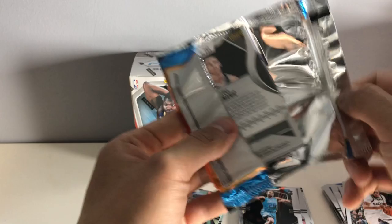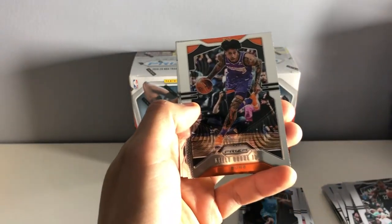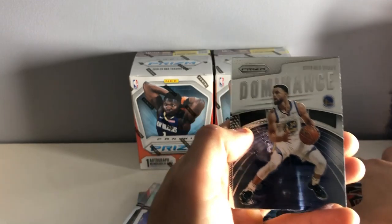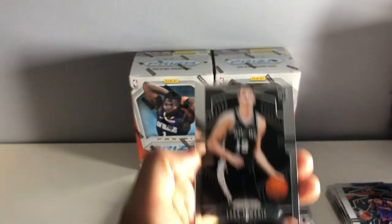Next pack. No Zion sighting yet, guys. Karis LeVert. We have our Kelly Ubray Jr. Steph Curry Dominance insert. And we have a Luka Savinich rookie.